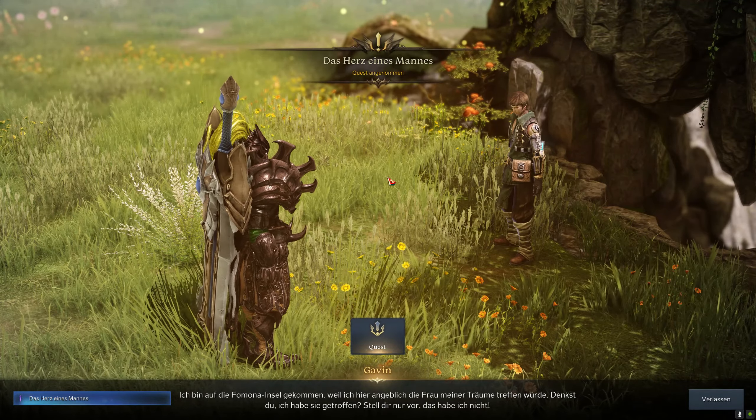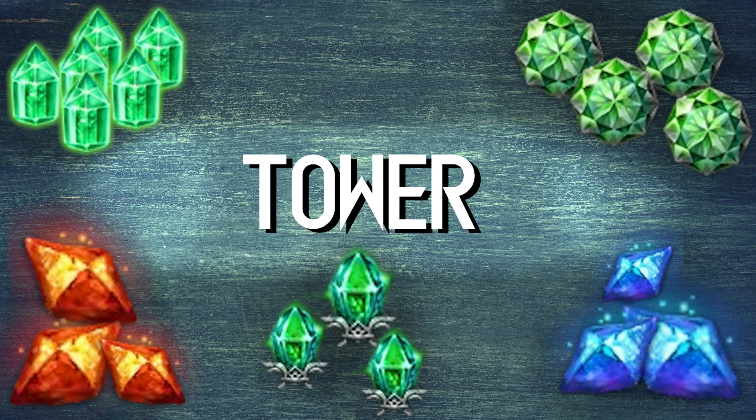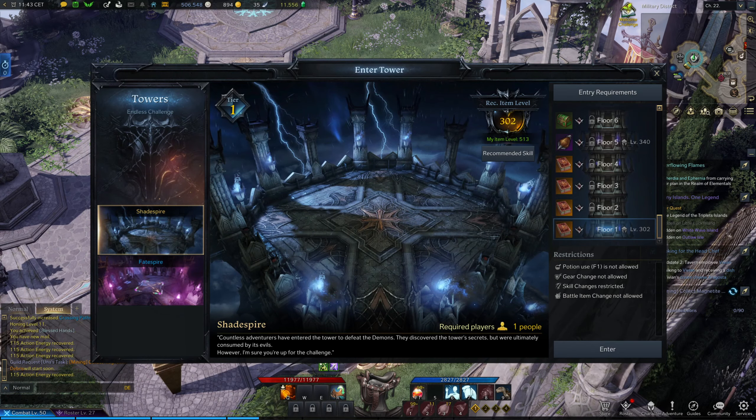Same goes for the Guardian Raid — twice a day for the souls. The distribution from T1 to T3 is the same as for the Chaos Dungeons.